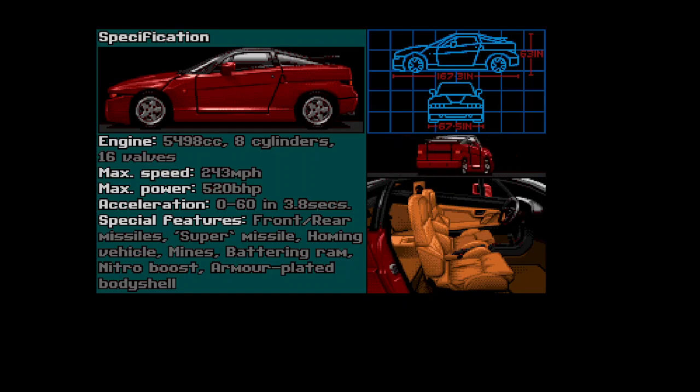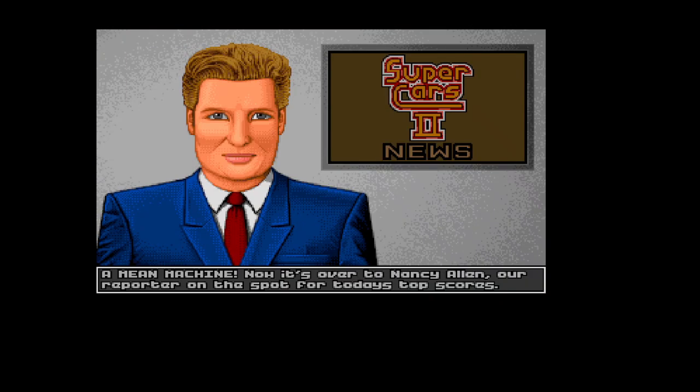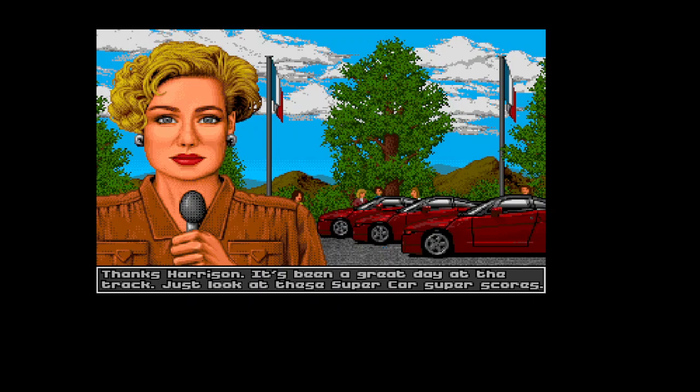Supercars 2 came out in 1991. It's a top-view racing game developed by Magnetic Fields, published by Gremlin Graphics for Amiga and Atari ST. It's a 2D top-down racer with silky smooth multi-directional scrolling and runs on both OCS and ECS hardware. We're playing OCS today — the original is the best. Two discs back in the day, and the medium and hard levels required disc 2.